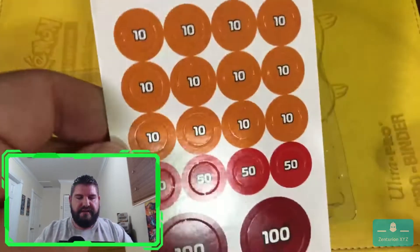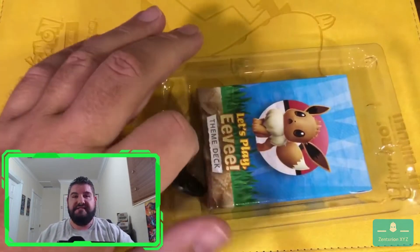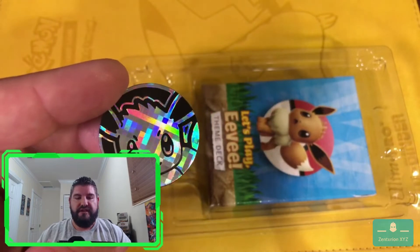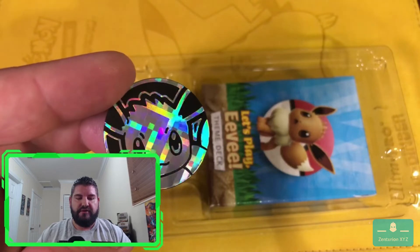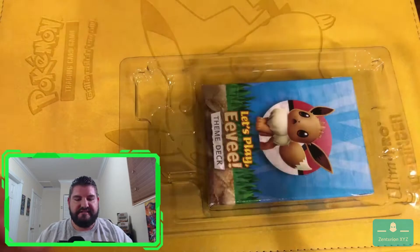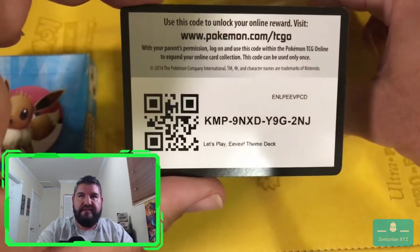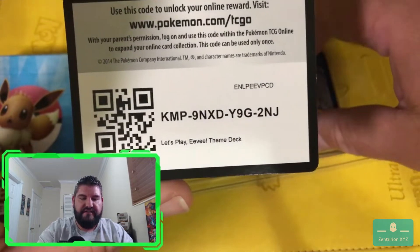Damage counters. And guys, these themed decks are great because you get almost everything you need to start playing the game. You get a coin - look at that cool Eevee coin. You get the deck, and you get the counters, you get the play map. It's great because you get everything you need. I'm going to give you guys the code card to that - the Let's Play Eevee theme deck for you guys. Hope you enjoy that.